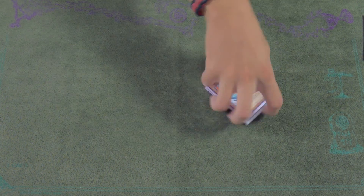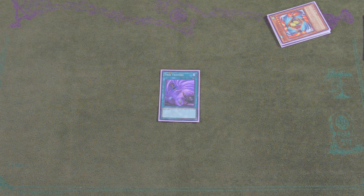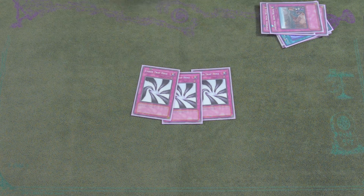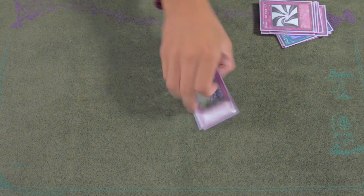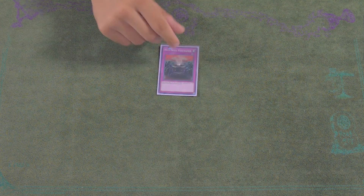Side deck: three Iron Wall for Cosmos if you go first. Three Chaos Trap Hole for when you go first and it's burning abyss — it's one of the best cards to open against them. Three Magic Deflector — going first against monarchs, stopping Twin Twisters and Tenacity is really nice. And then the third Spell Fragrance for pendulum.